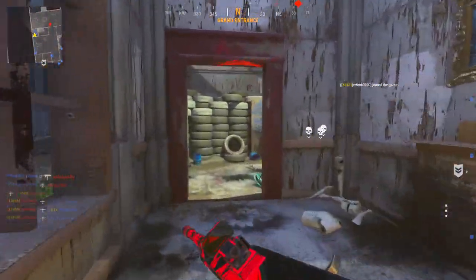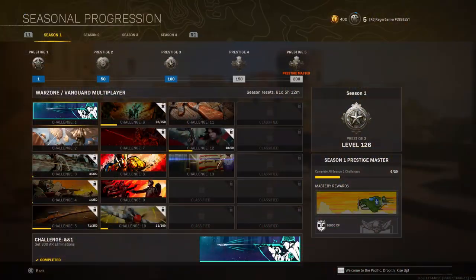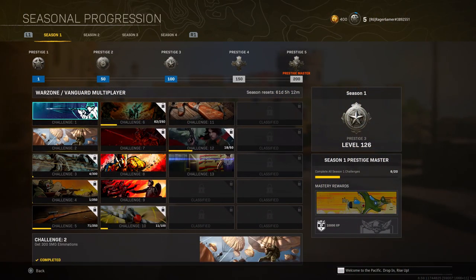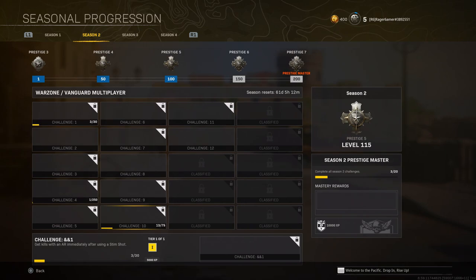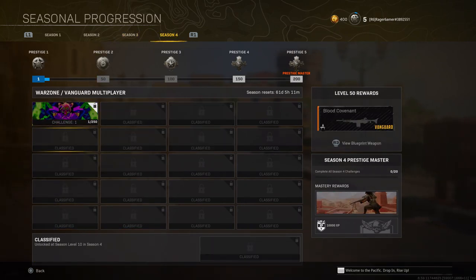Get as many kills as possible, and use the surplus attachment for a 20% weapon XP bonus. You also want to be doing challenges - in multiplayer you've got the career challenges. Also if you go to the barracks tab, progression, season 4, seasonal prestige challenges, you'll get about 20 challenges. Each one gives you XP and then you get a bonus for completing all 20 prestige challenges in season 4.